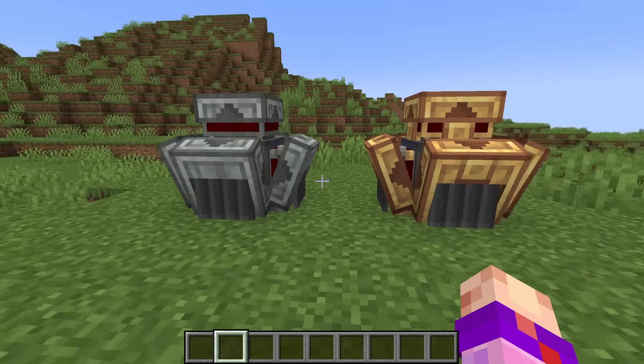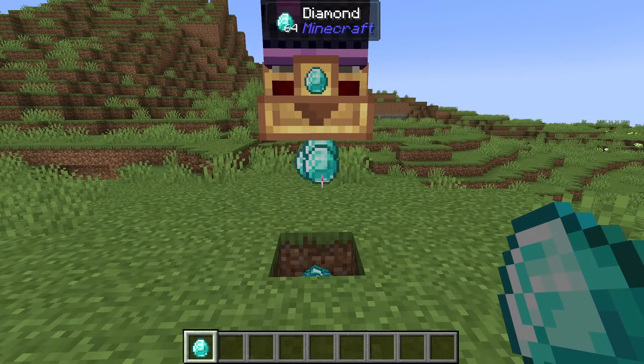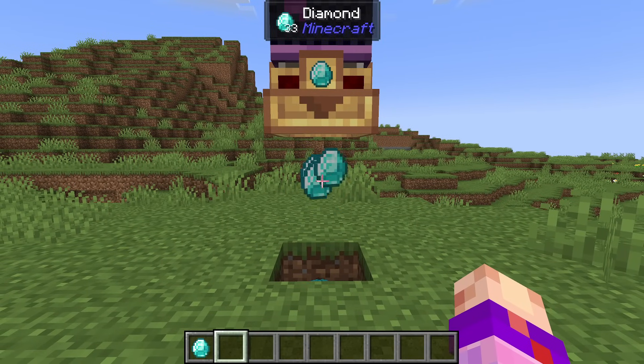The only difference between a brass and andesite funnel is that a brass funnel can extract up to a stack from inventories and has a filter slot like a smart chute. And like a smart chute, brass funnels can be set with an exact or up-to number.